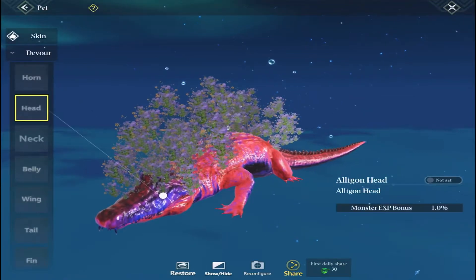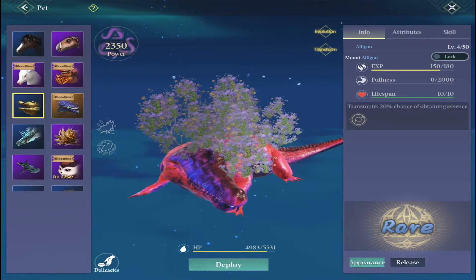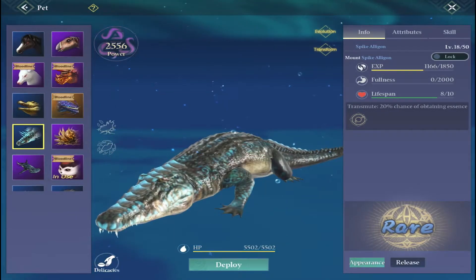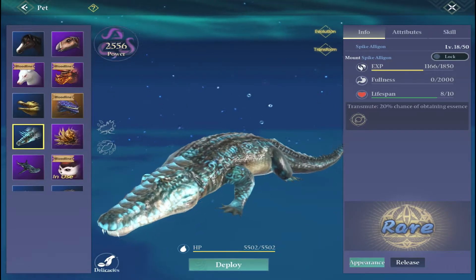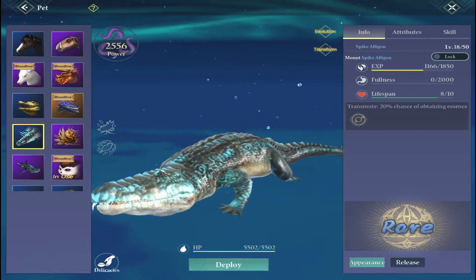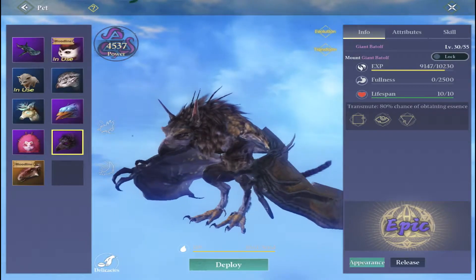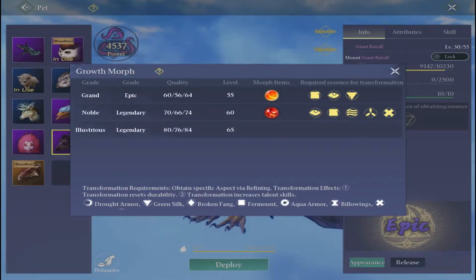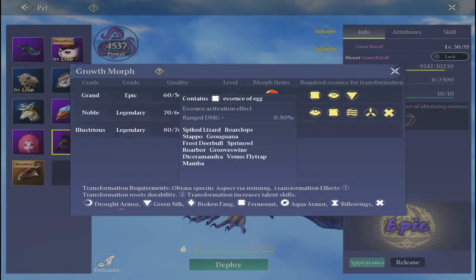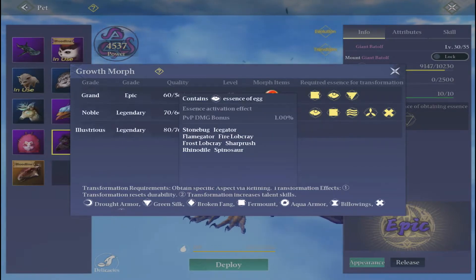Here we have an Alagon — he is some mutation because he's got little branches on him, but we can also put parts on him. All you need to do is click on the appearance button on the bottom right. This one actually says that the pet has not unlocked devouring, which means that this particular pet — and here's another — you cannot put other parts on them. You can increase their level, moving them from grand to noble to illustrious, but they cannot take on any other parts.